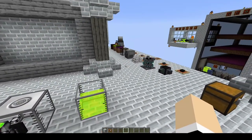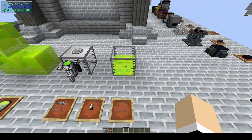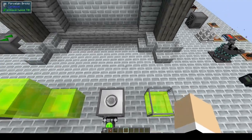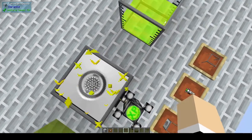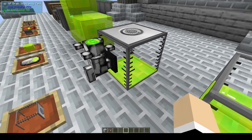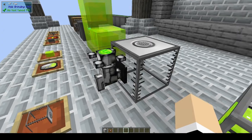Along with ways to push mobs around and kill them, we also have tanks to collect the liquid XP that comes from killing them. There is an XP drain singularity tank that you can stand on and it will extract the XP from you into the tank. The XP tap is a way to get the XP out of the tanks — you just turn it on and off.